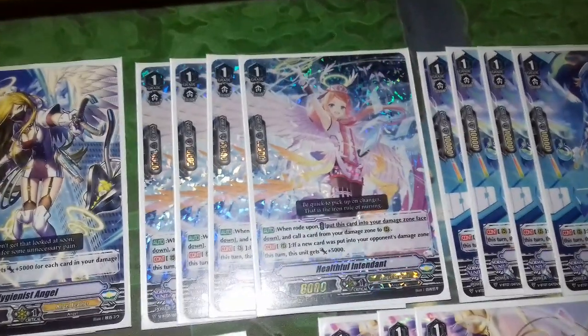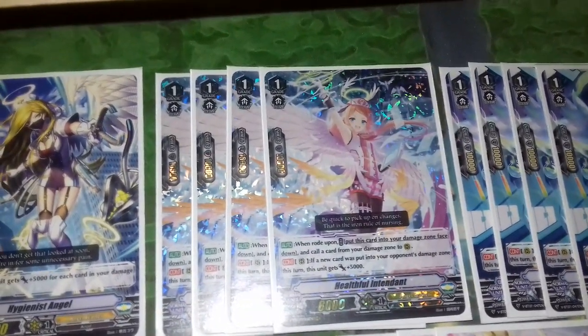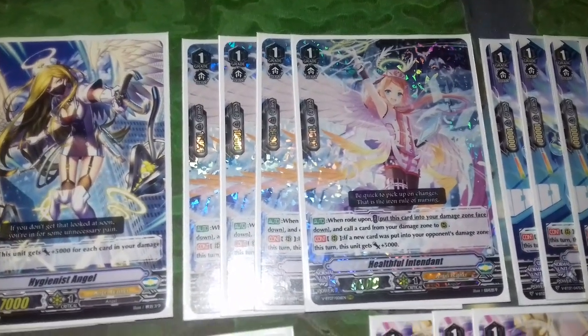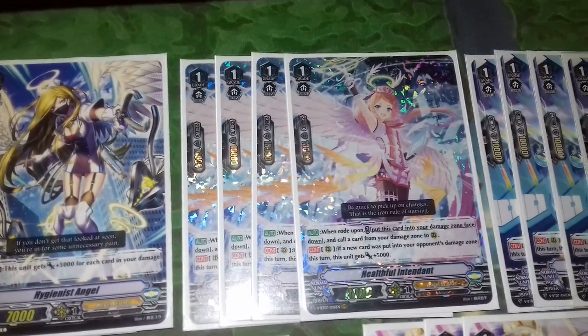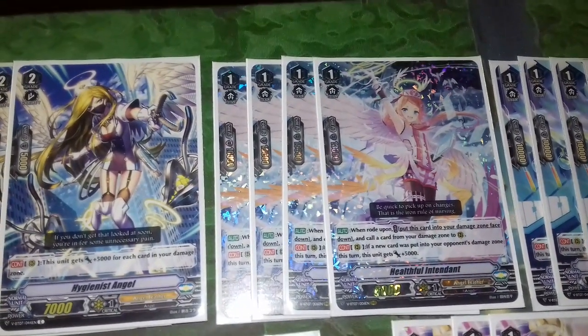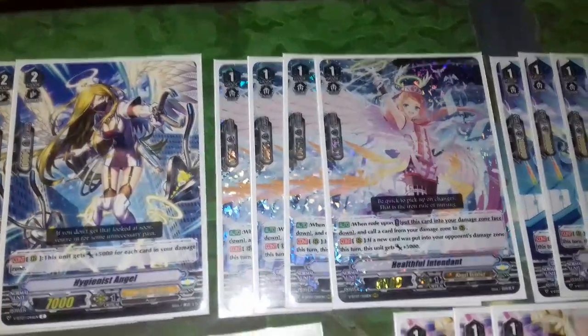Next, four Heartworth Intendant. She's our best first ride. Her skill when rode upon: put her to the damage zone face down, and then call a unit from the damage zone. So you'll usually just go call her.